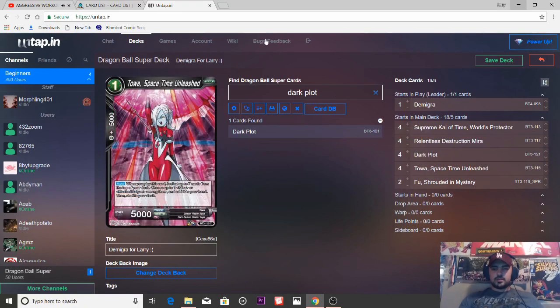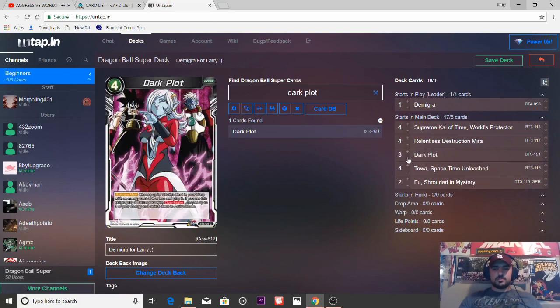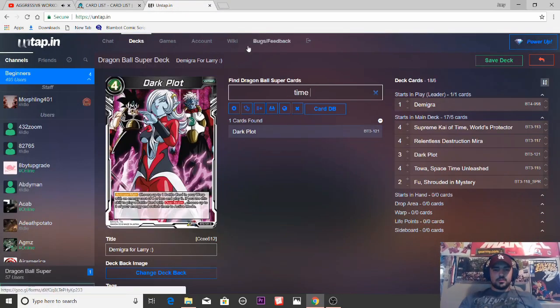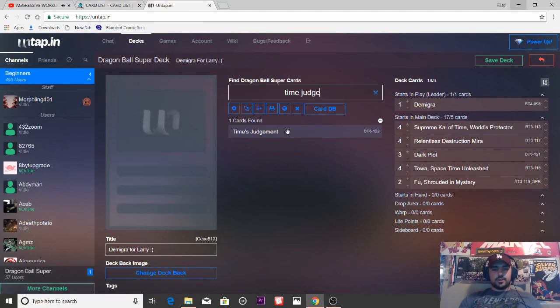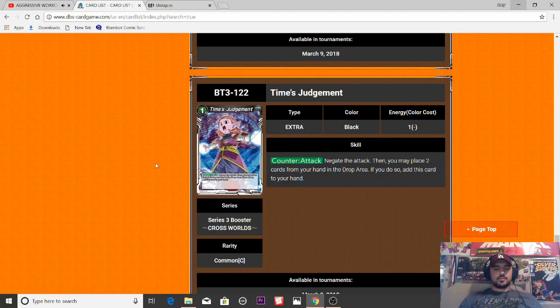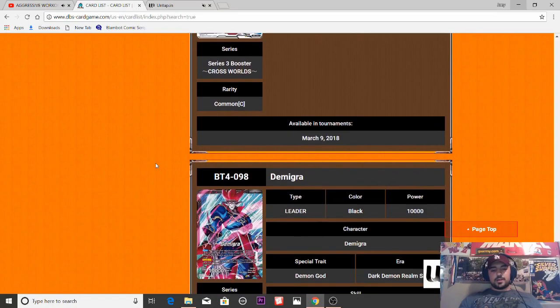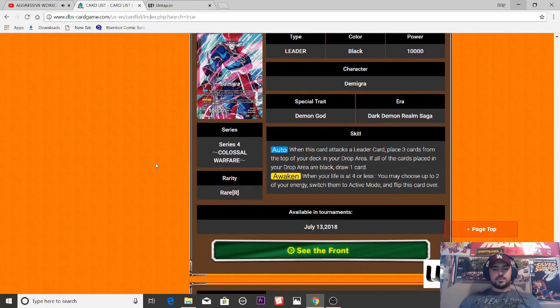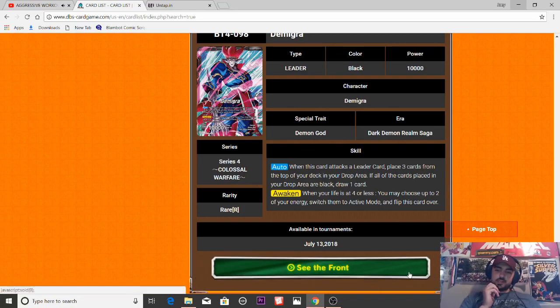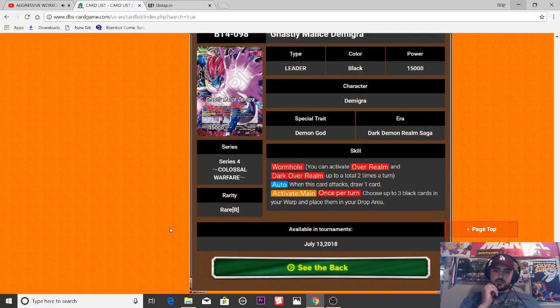We'll drop Dark Plot to three because I really don't think it's going to be necessary as a four-of. Now, this is the other awkward part — we don't have a very great negate to play in black. Times Judgment in my opinion is pretty mediocre. I mean, I guess it's their best way to stave off aggro, and if we're playing mono black it should be enough — we should be drawing plenty of cards and leave energy open. But I feel like it's making us play subpar cards. It's the only negate in black, so I think we'll play at least three of it.